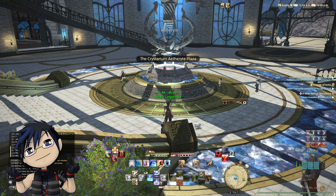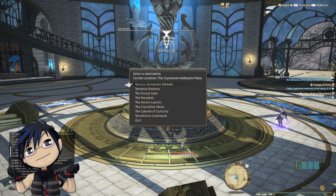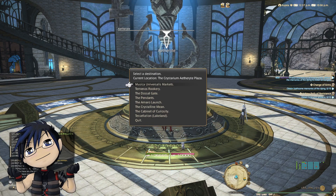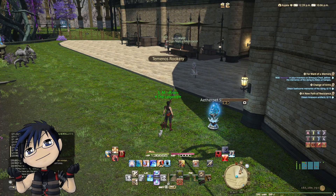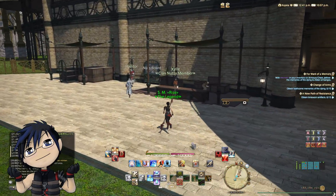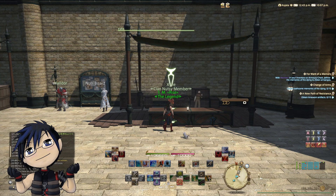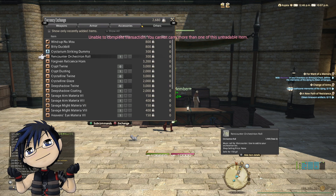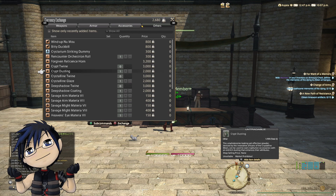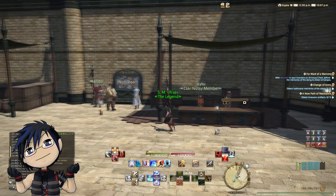In Shadowbringers, the Nutsy clan hunt can be unlocked at the Temenos Rookery in the Crystarium. You can accept Nutsy clan mark bills at the hunt board in the Crystarium and Yedlihmad. They are separated into 1 nut, 2 nut, 3 nut, and elite Nutsy clan hunt bills. The regular marks are refreshed daily and give guild seals, sacks of nuts, and experience points. The elite Nutsy clan mark gives you guild seals and sacks of nuts which you can exchange for items. The hunt quest of each expansion will only be available after you unlock all the hunt quests from the previous expansions, so make sure you unlock all of them.